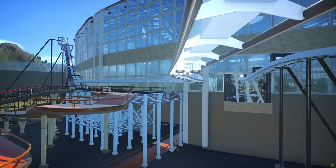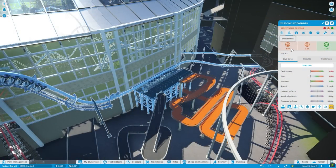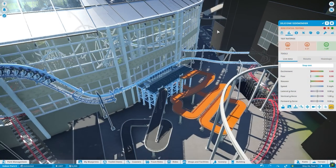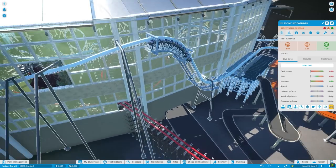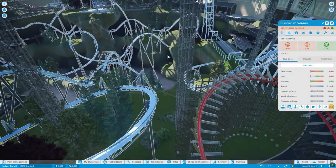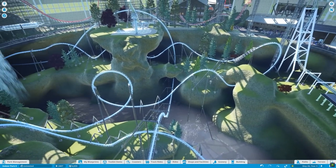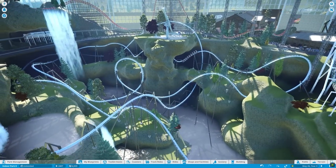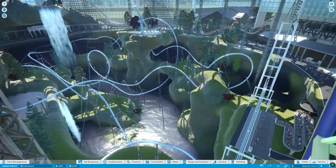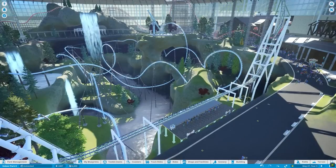That is some delicious progress right there — 4.99 fear rating. How is this not that scary? It literally goes really fast through so many inversions. Is my banking too good? Did I bank it too well? I guess Grandma can ride the Silicone Sidewinder — no complaints here.